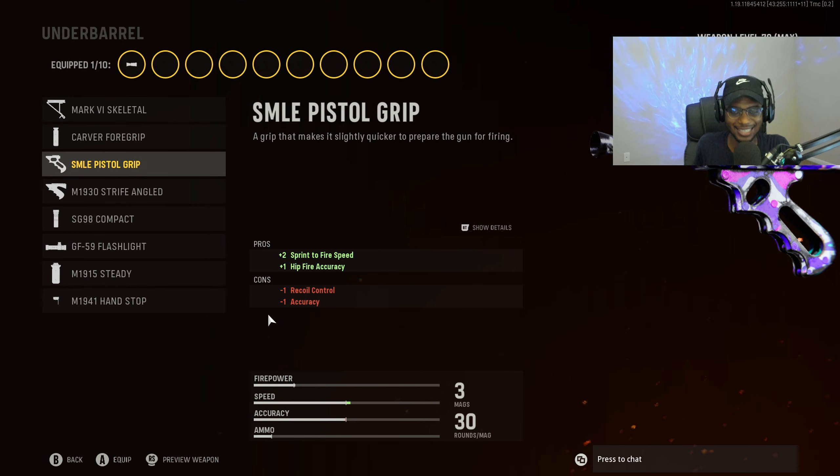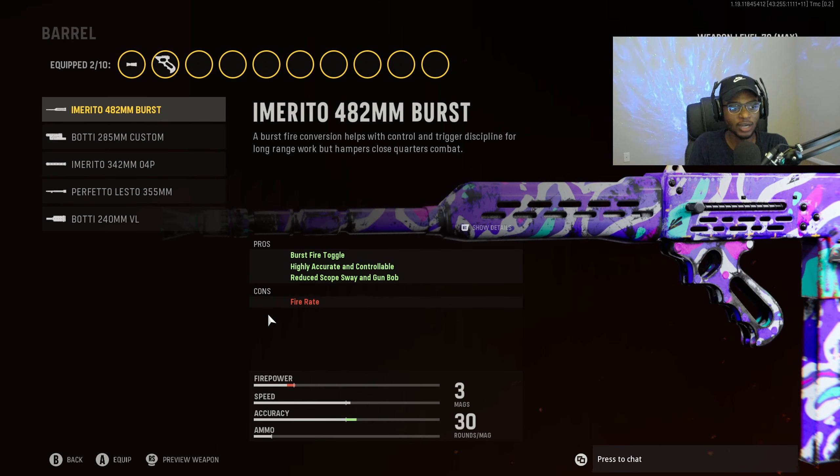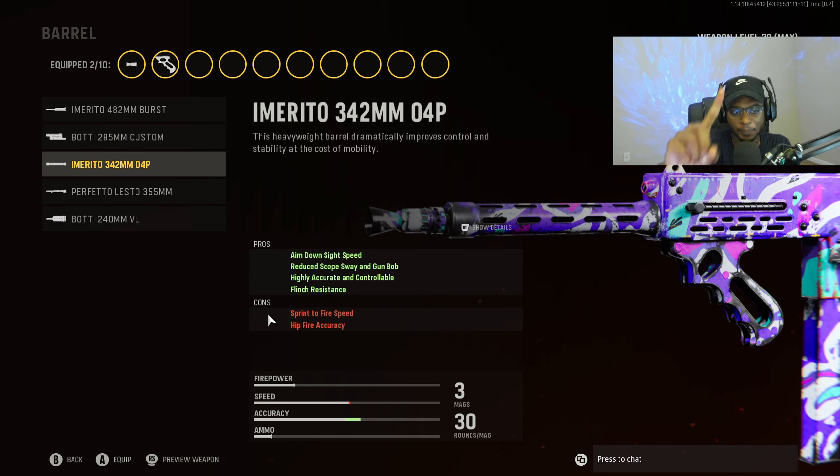For the underbarrel, we are going to put on the SMLE pistol grip for the Marco 5 to bump up sprint to fire speed and hip fire accuracy. This SMG benefits from this attachment increasing its close range lethality. For the barrel, we are going to run the Sécond Imperial Barrel, allowing us to have increased aim down sight speed, reduced scope swing gun bob, highly accurate controllable, and flinch resistance, allowing us to use it at longer ranges very easily without impacting close range capabilities.